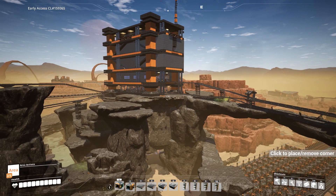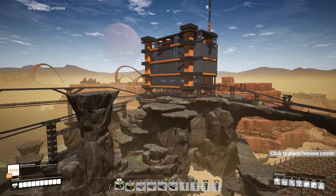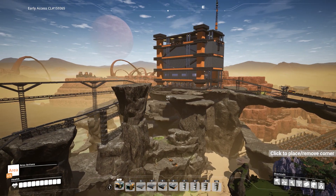I ended up using it as the distribution point for various factories and as a hub for drone ports, distributing some goods. On the top floor there's a comprehensive storage system, so it would have been a pain to delete it anyway.